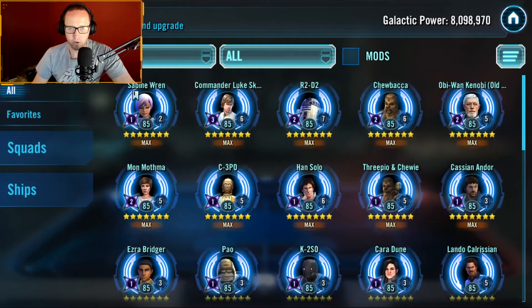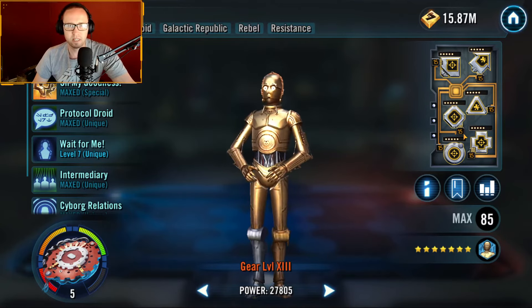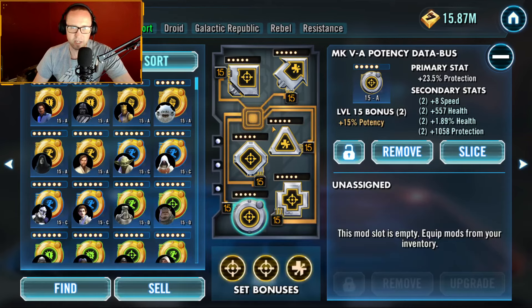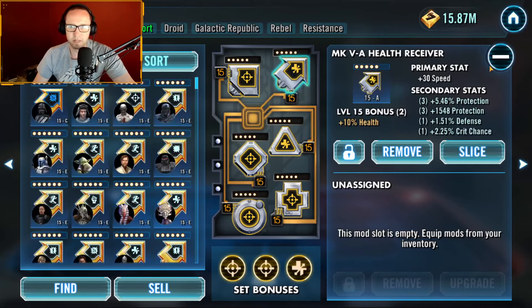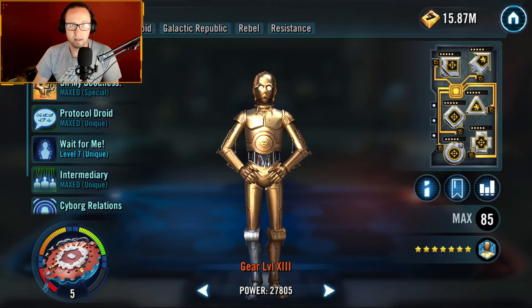C-3PO — look at that, lots of potency on my C-3PO. He's actually nothing crazy. Speed isn't as big of a factor on him. I find protection primary, potency — even better if that was 60 — defense, and speed. He's 240 speed, 120 percent potency.